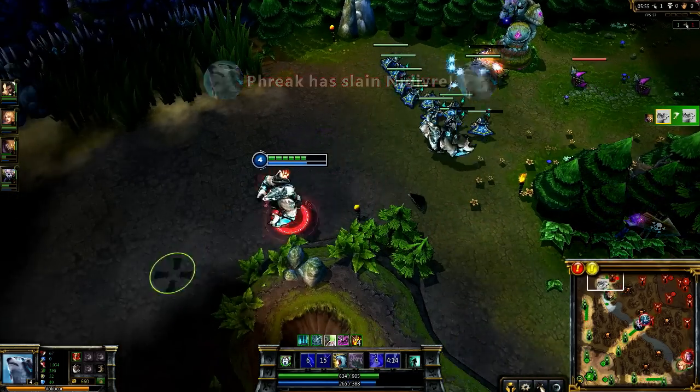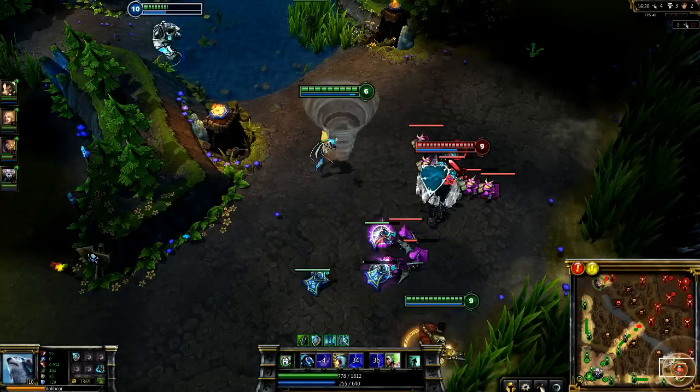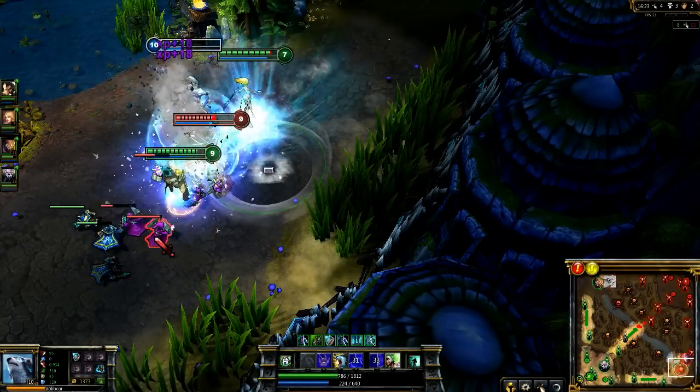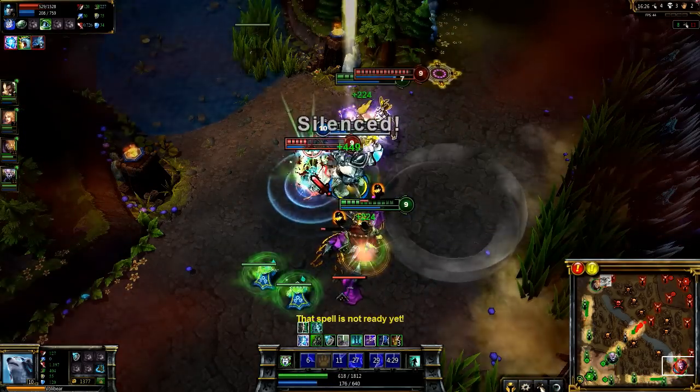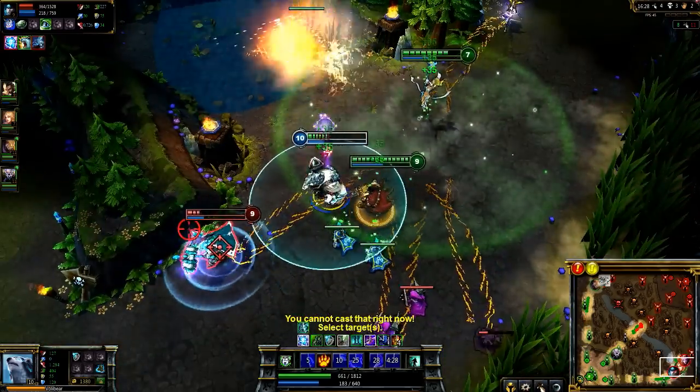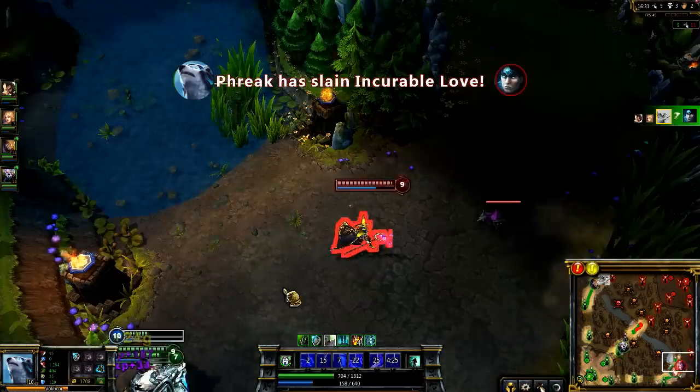I head to gank bottom lane and run across Taric. Though I come in from the river, I duck below him to make sure it sends him away from his turret instead of closer to home. Additionally, I bait my summoner heal, keeping Taric in the fight before he realizes I'm too healthy for him. I catch him with Frenzy to pick up the kill.